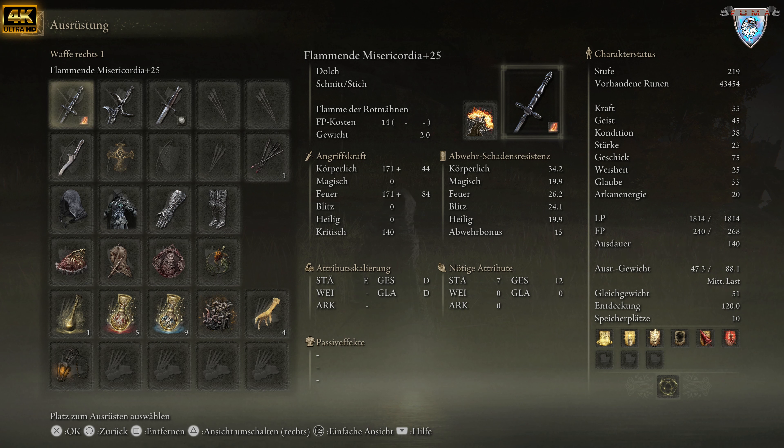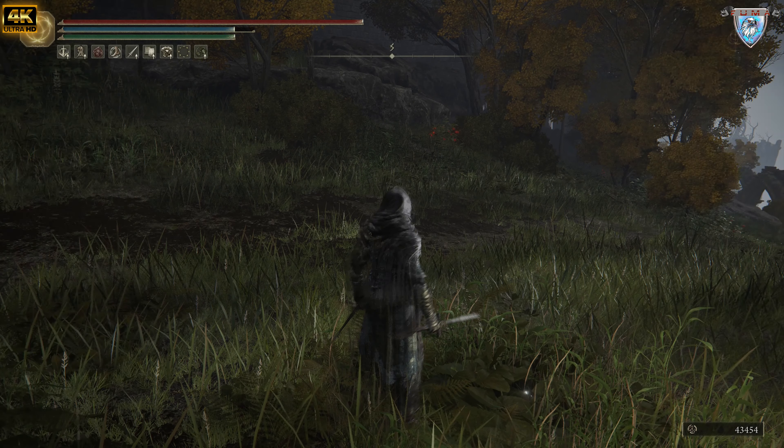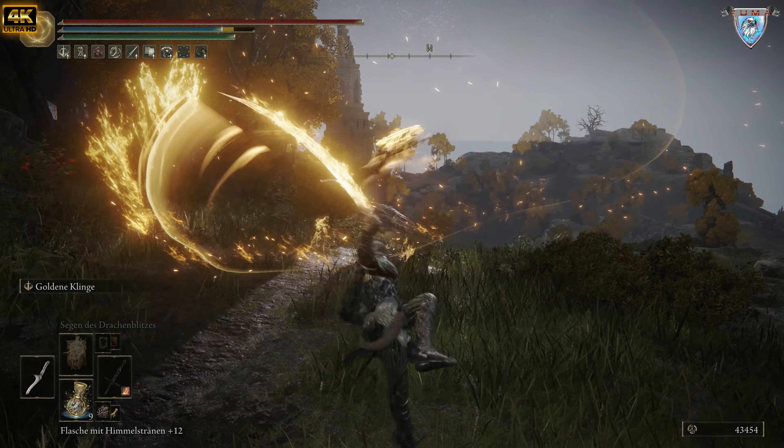Das ist der Mersikordi, und ich habe darauf die Kriegsasche Flammen der Rotmähne. Jetzt will ich euch zeigen, wo ihr alles bekommt. Das ist eine Kombination — man kann das auch mit dem hier machen, wenn ihr eine Kombination spielen wollt.